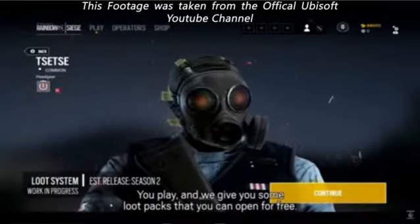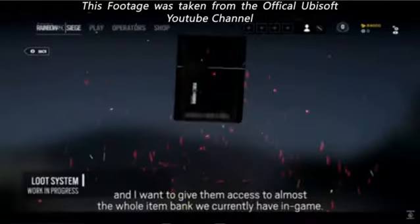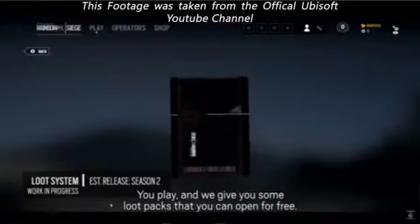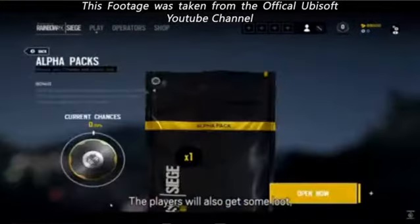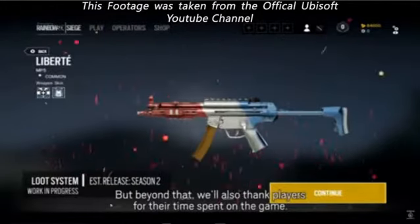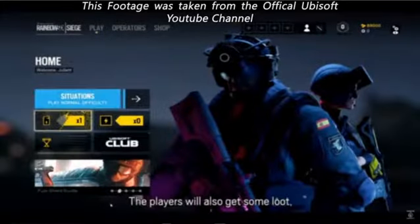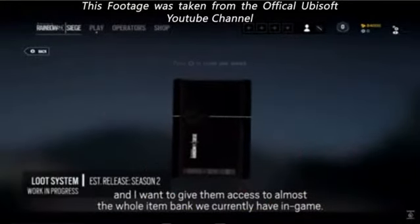Here's the thing — this is what Rainbow Six did well, and I can appreciate them for it. As you can see in the background, they're opening the packs so you can see what you get from them. You can get weapon skins, headgear, possibly uniforms, maybe charms. They come in different tiers — tier one, tier two, tier three — which is just the rarity or value of the item.